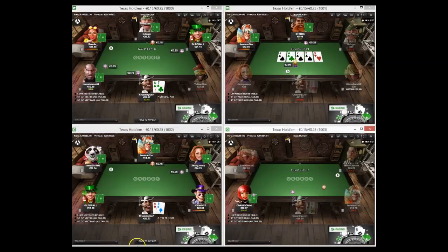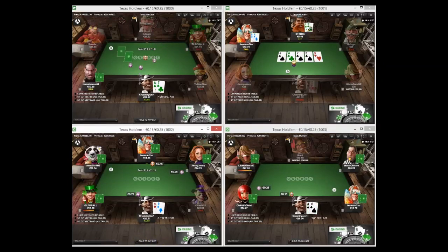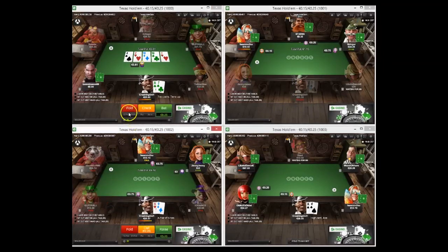A few people do it - not ideal but it is what it is. Just so people can't make HUDs or get an edge on people. A7 I open, pretty bad flop - I'm probably just going to bet once and be done here as I've got no equity at all. I think I'm going to value bet this and should have the best hand pretty much always.